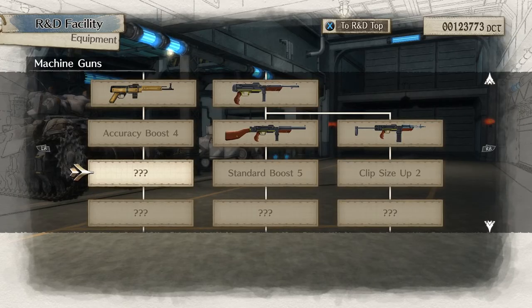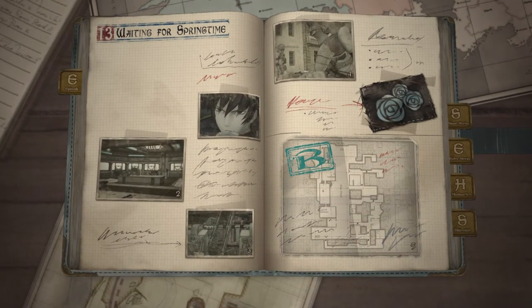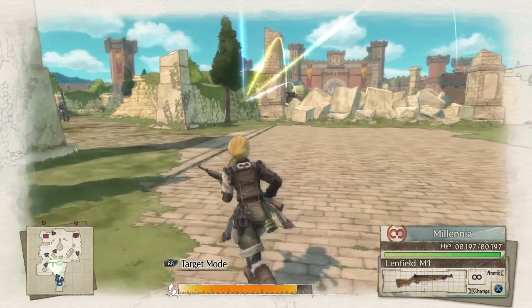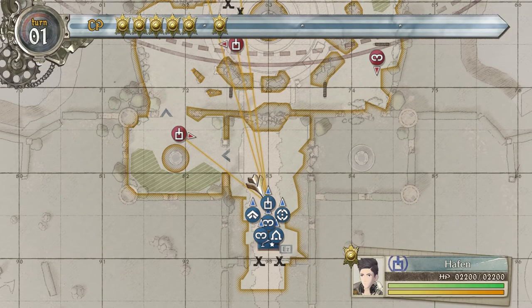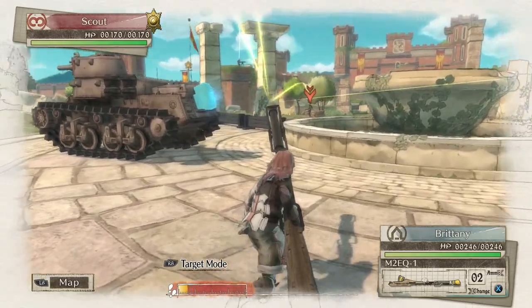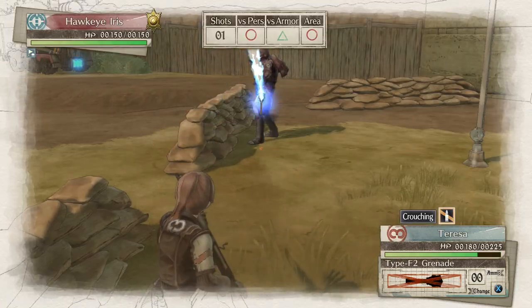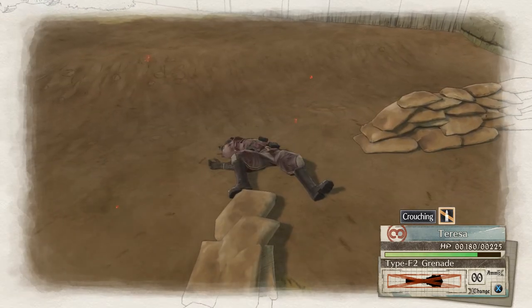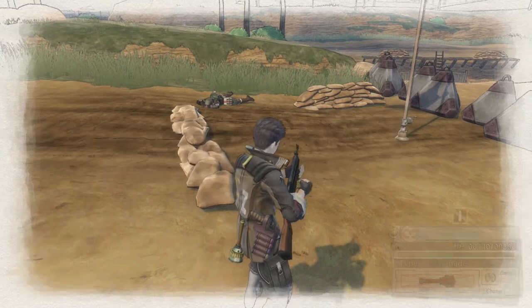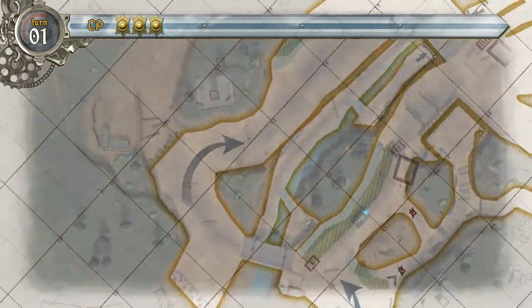Valkyria Chronicles 4 is categorized as a military-themed tactical role-playing game with elements of JRPGs and turn-based tactical strategy. The main gameplay happens on one of two screens: the tactical overhead map where you select your characters, and the action phase where you control and move them around the map. Each character class has a specific amount of action points, or AP, which is crucial to strategy since players must plan movements wisely. Another resource called CP points determines how many actions you can take per turn. Once used up, the player turn ends. Alternatively, you can save CP points by ending your turn early to use them next turn.